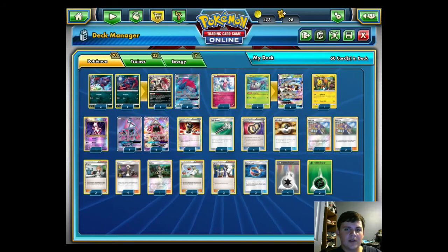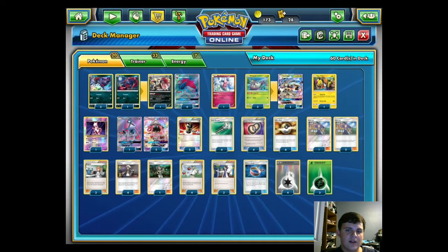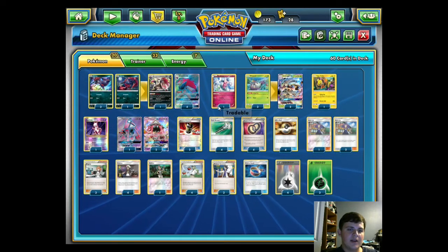We also run one Tapu Koko for the free retreat to get Golisopod into the active, and for when Guzma forces you to switch — you can just switch into Tapu Koko and retreat for free. Flying Flip for two Colorless does 20 spread, so you can end up doing 100-120 damage across your opponent's field for one Double Colorless Energy. Even 20 on a Tapu Lele with 170 HP means a First Impression with Choice Band is a knockout.